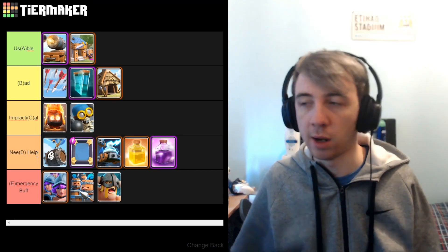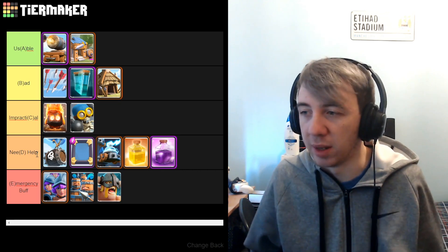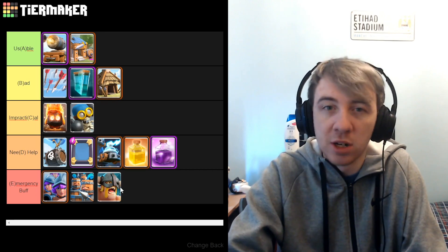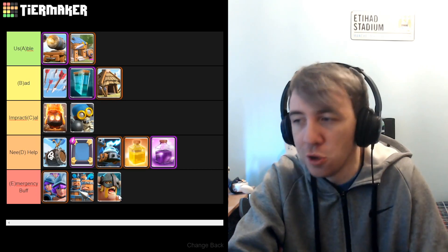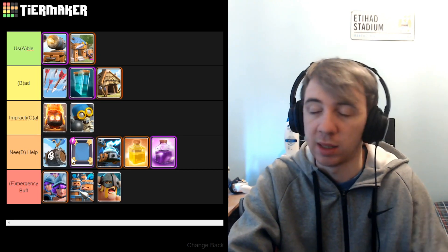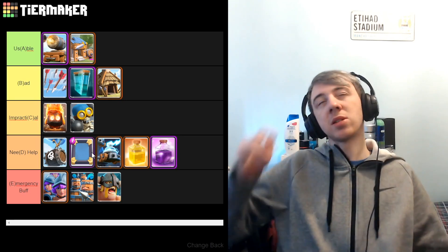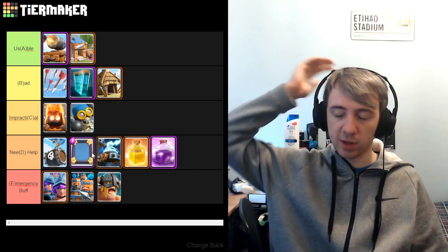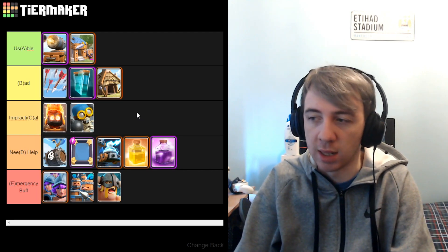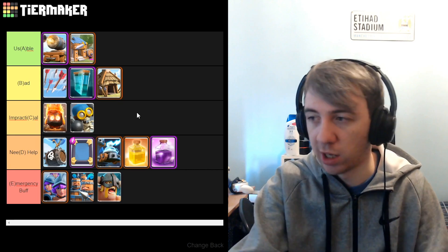Just because I've called this tier Need Help, that doesn't mean I don't think all of the cards on this list need help. The only one I think you could maybe keep the same right now is Cannon Cart, but even then, a 0.1 hit-speed buff would help it. I think all of the cards on this list do need help — I've just called this tier Need Help because it fits the theme of Emergency Buff. Skeleton Barrel had its time in the meta and fell off after the Zap Bait meta. Mirror just hasn't been seen ever — I can't remember a meta that ran Mirror. Maybe there was that weird Night Witch Mirror Clone deck? Mirror's only ever used when it's mirroring the best card in the game. We haven't really had a big broken card since Night Witch's meta. You look at stuff like Elixir Golem — you don't want to Mirror that. Night Witch is the only time Mirror became viable.